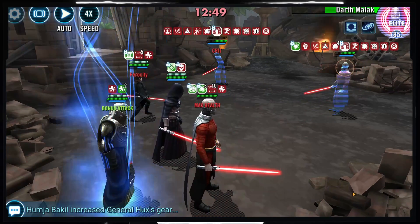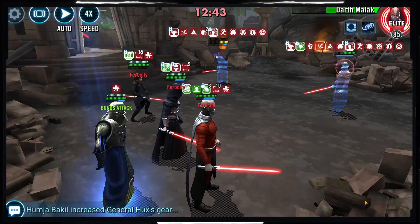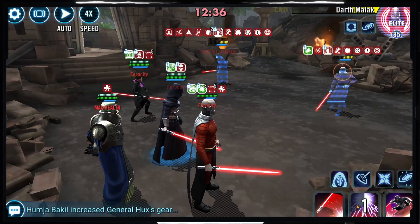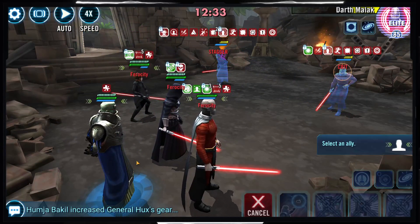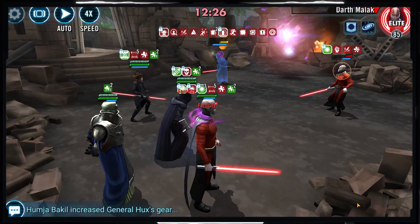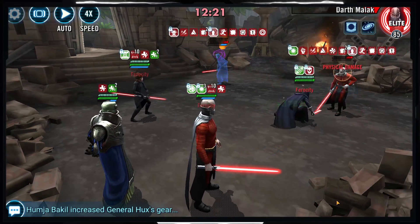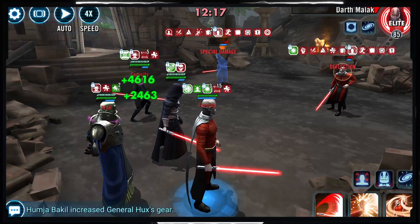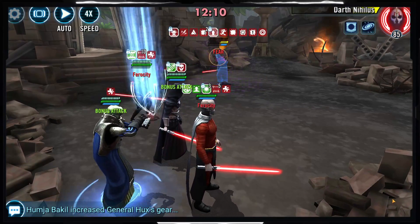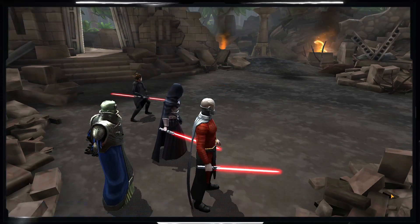I go straight for enemy Malak rather than Nihilus, because when Sith allies have been defeated their boosted stats make Malak extremely tanky in a 1v1. I leave Nihilus stunned and doing nothing while I whittle down Malak with AOEs. Once Malak is gone, I easily clean up Darth Nihilus. Nobody died — pretty manageable overall. Done and done.